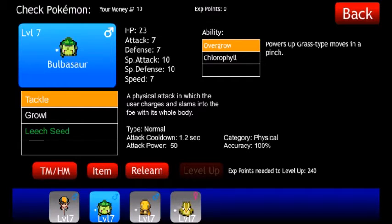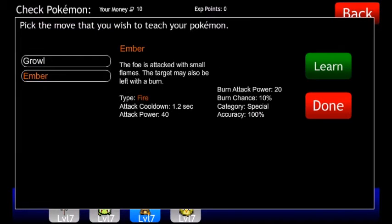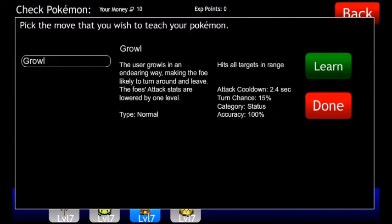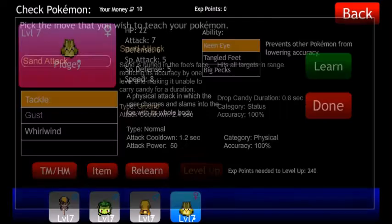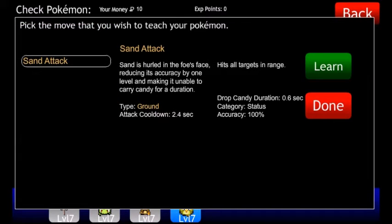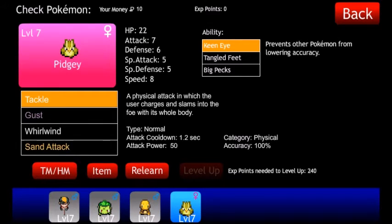For Bulbasaur, we're gonna keep Overgrow — there is nothing to relearn. For Charmander, we're gonna keep Blaze and relearn Ember, that's all we need for that. Finally for Pidgey, keep Keen Eye — you could relearn Sand Attack but it's not needed; I will anyway just to have it, but you don't need it.